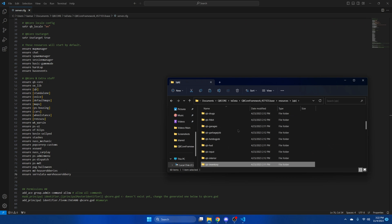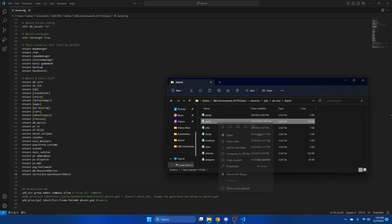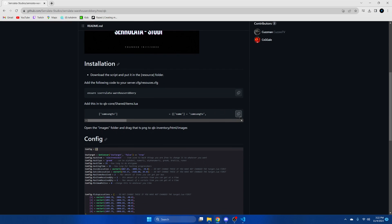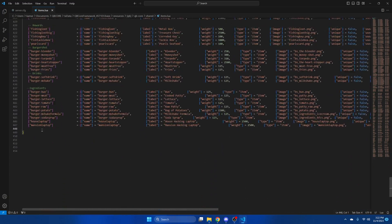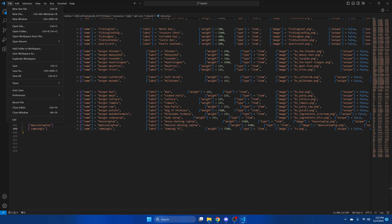From here, go back out and go into qb-core, then shared, and open the items section. Go back to the readme and copy the item entry there. Scroll down, edit it in, and hit file and save.